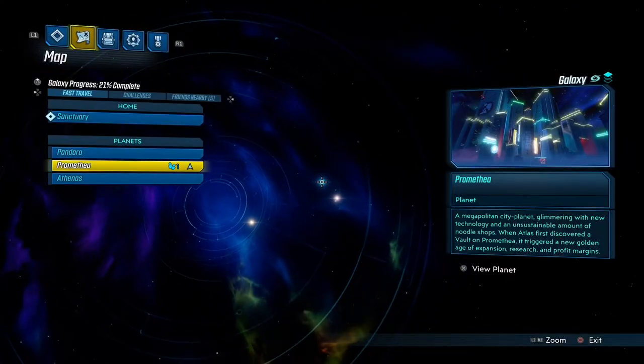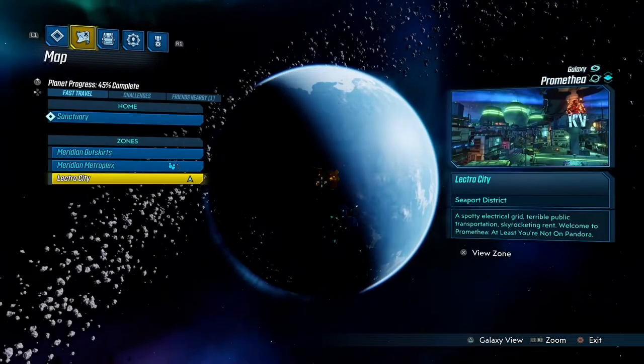What's up guys, we got another video for you — we have the One Punch Man easter egg. What you want to do is go to the second planet, which is Promethea, and go to the Electric City.